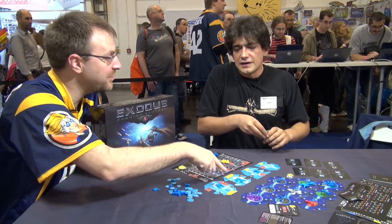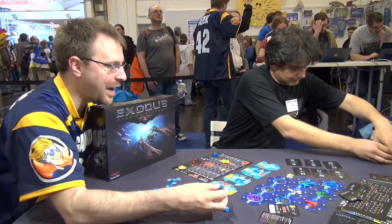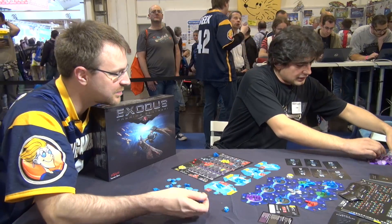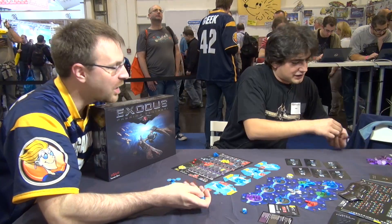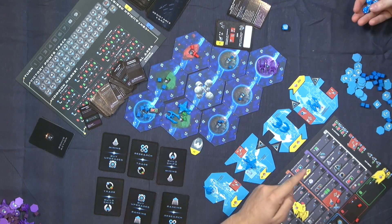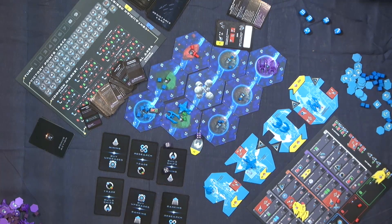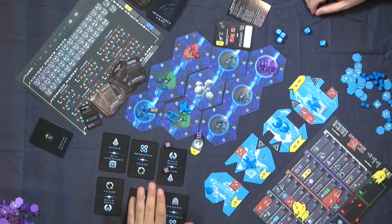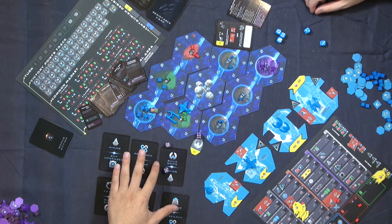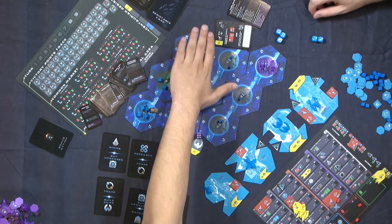The resistance rolls three dice, the blue player rolls five. Everything above four is a hit. I got three hits, and the blue player got three hits as well. The blue player destroyed the resistance, but also takes three hits in return.